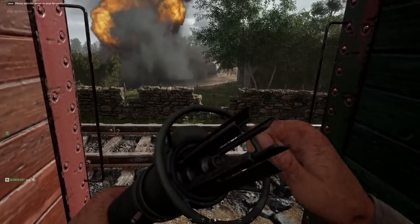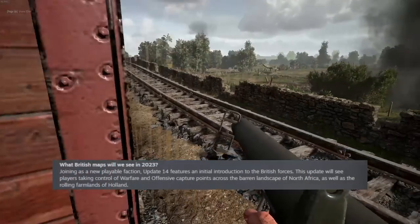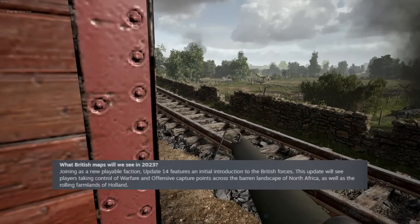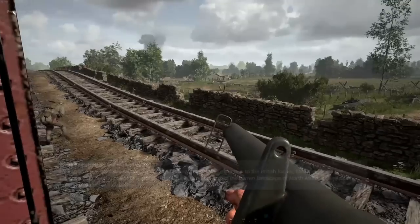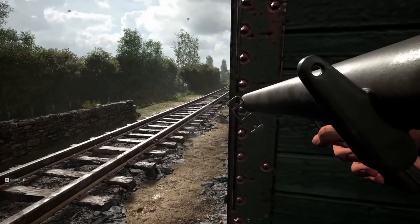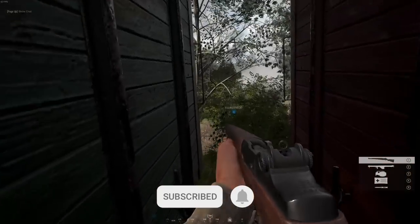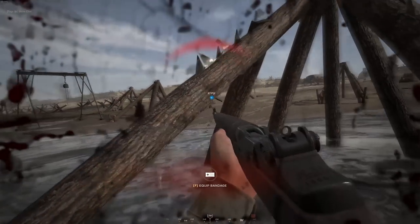The second map coming with the Brits will be set in Holland. The devs have said this will feature the rolling hills of Holland, so it's certain to be an Operation Market Garden map, which means it should feature equipment from 1944. This is a key point because another excellent bit of info we got from the devs is that they are committed to keeping things reasonably historically accurate in terms of weapons, cosmetics, and vehicles for specific maps.